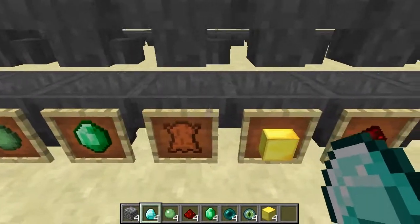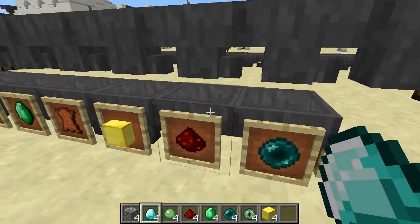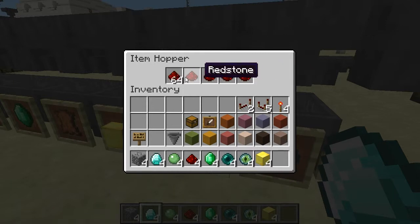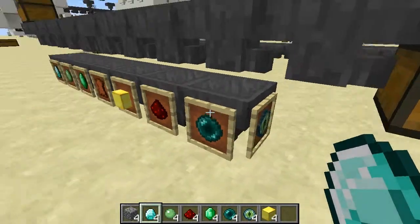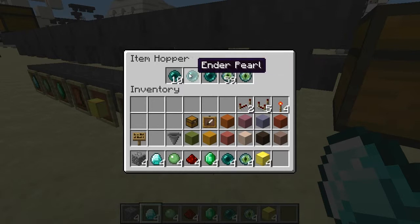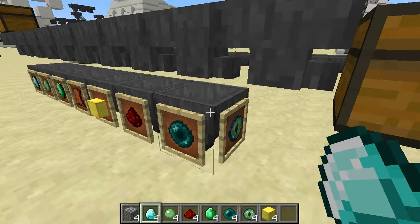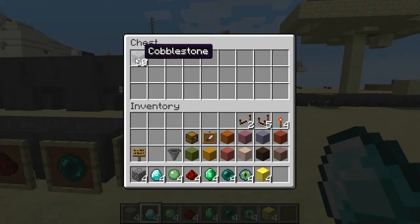What you'll do is just fill up with whatever item you would like inside the hopper. I've marked each of these that I have something in, and I've filled up at least one spot each. You can put multiple in there if you want to, but once it fills up, it's not going to be able to accept anything else. You can put multiple items in here — up to five items if you would like.